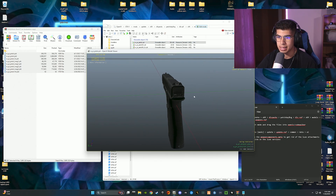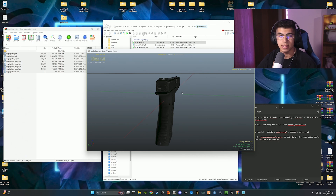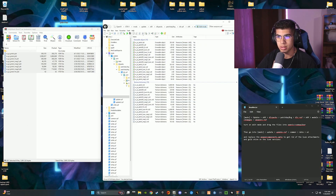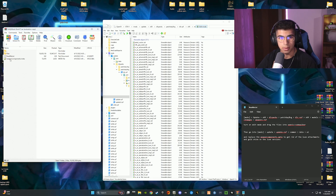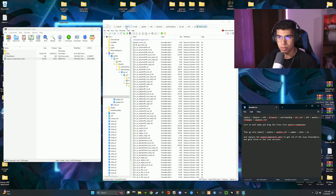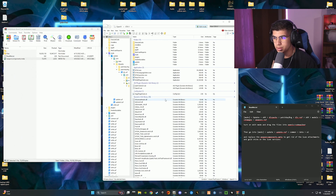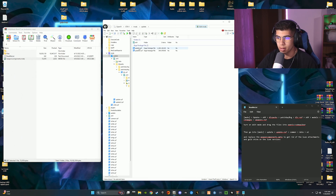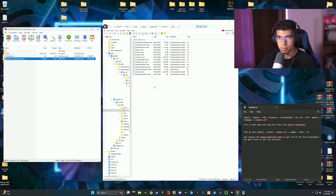There's one more step — we have to get the iron sights to line up. Go back to the main GTA5 page in OpenIV. Navigate to: mods > update > update.rpf > common > data > ai, and drag and drop the weapons components meta file right in there. That's installed.